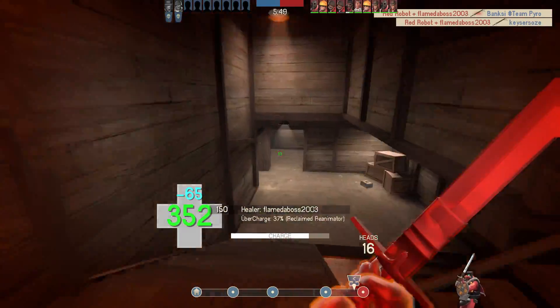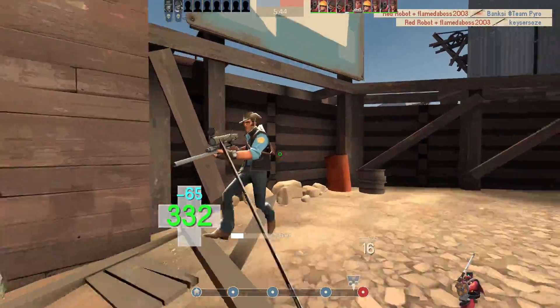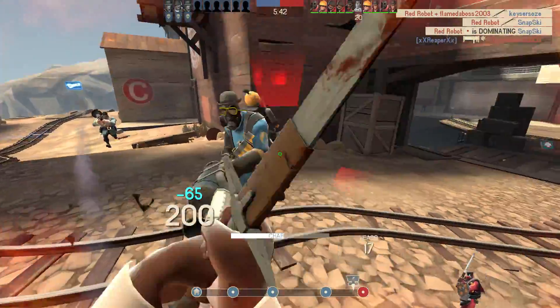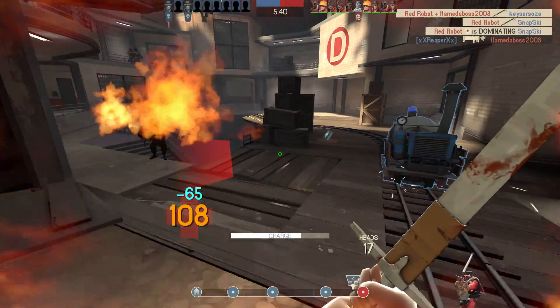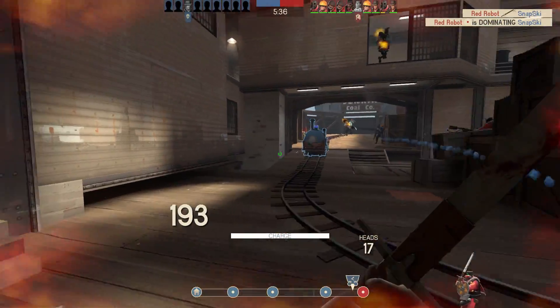I was able to get in there, kill their medics, tank all their damage, and push them back. And I managed to hold this point all the way till the end of the game. Despite heavy being the obvious choice to take me out — he can do upwards of 500 damage per second in close range — the scariest moments for me this game was actually when I was fighting this pyro.